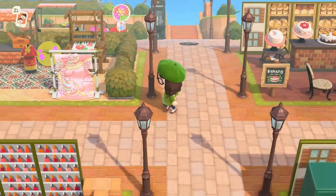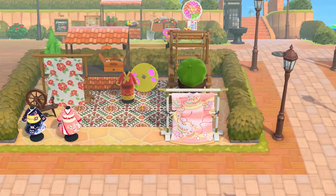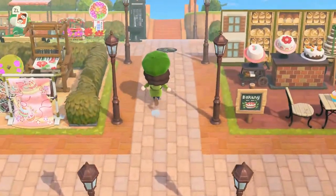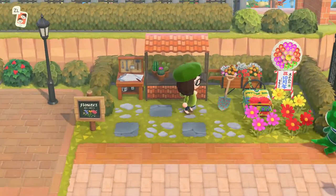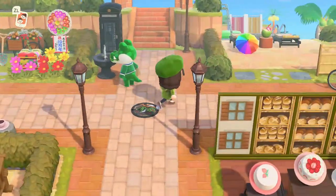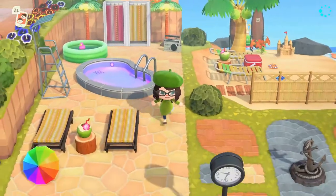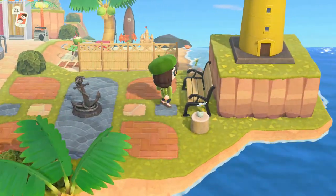This is my kimono shop with weaving loom and pretty kimono stand and all these really nice custom designs that people have made. And up here is Boots at the flower shop — another personal favorite. I like this little area a lot. I think it's really cute. And then here's my swimming pool with beach and little lighthouse lookout with that anchor statue there that I like quite a bit.